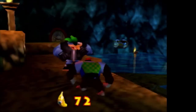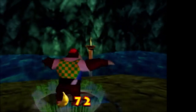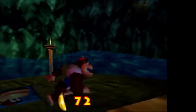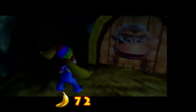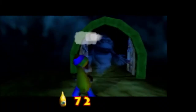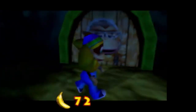I hate these guys because I feel like either they have a randomized amount of health, or they have some kind of toughness where randomly they won't die. Anyway, that blue switch we can't actually hit yet. After releasing the seal, you'll find him waiting for DK over by Candy. Chunky doesn't need a key to open the chests below Cranky's lab.